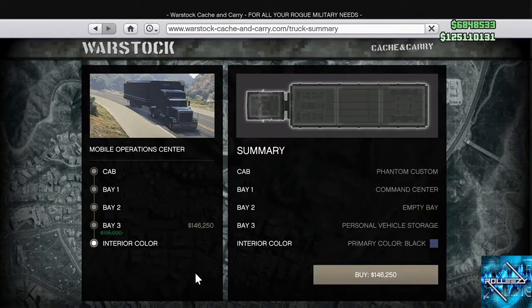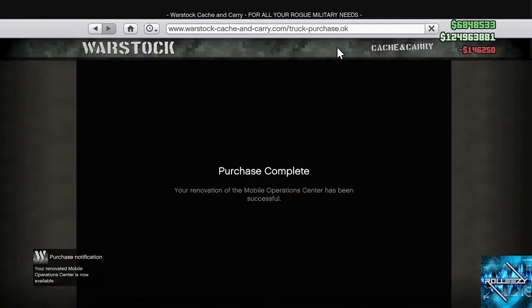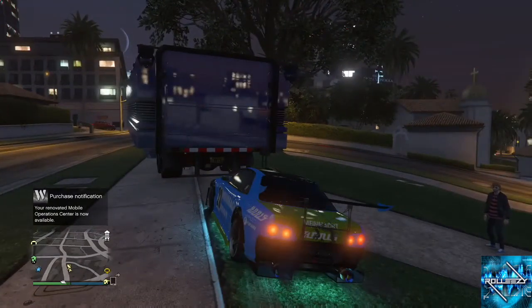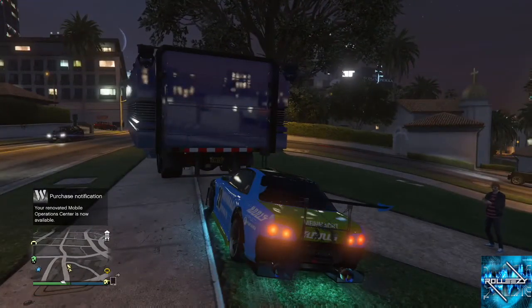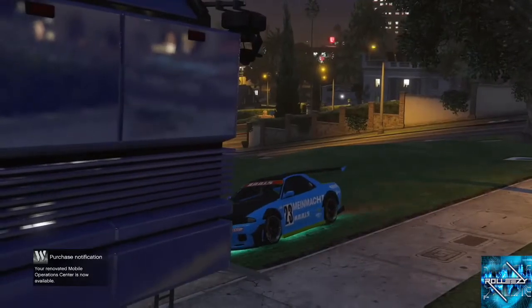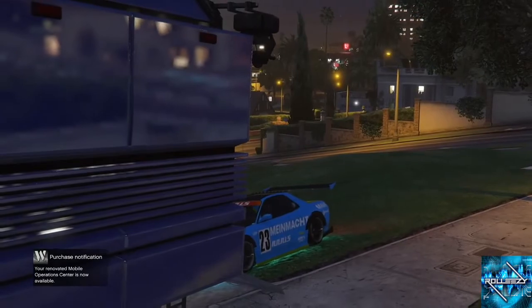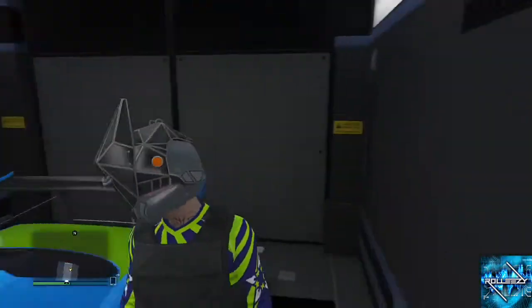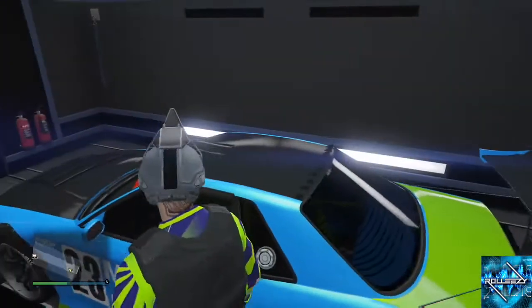You got to pay 146 grand. It's all good — it's not that much money, the Retro is worth almost a million. So go ahead and buy that and give it a second to actually save and load up. There we go — we got the option to enter the MOC. Your old car is in the MOC and now it's gonna be transferred over to where your Faggio or RH8 came from. Now your clean duplicate is there inside of your MOC. That's it, dupe done.